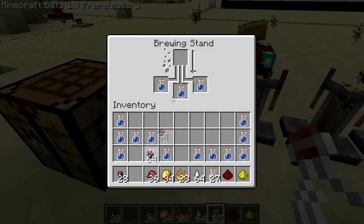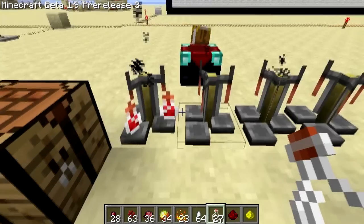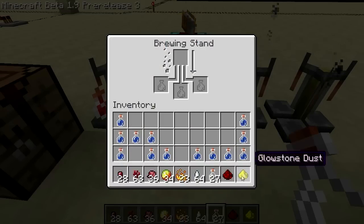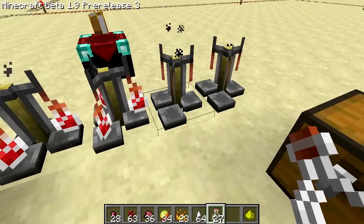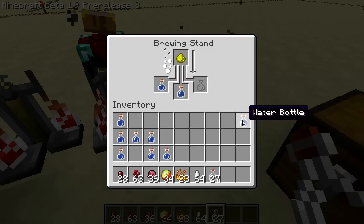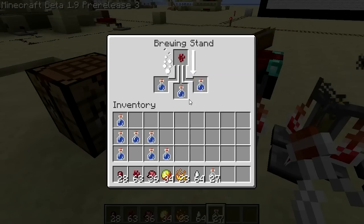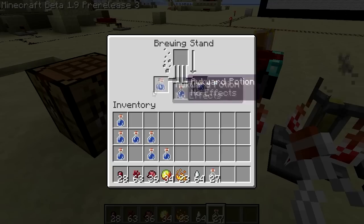Let's put nether wart in there first. When you do that, you can see they all sort of bubble away and these turn into something. Let's put redstone in these ones and glowstone in this one. Once that's all brewed, now we have an awkward potion — it doesn't do anything, I guess.